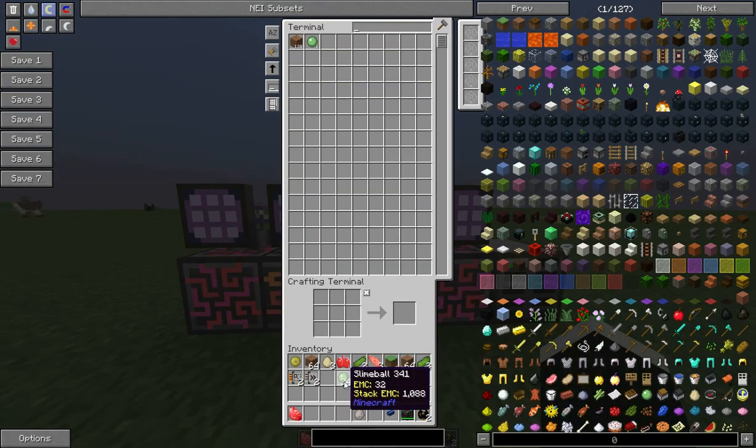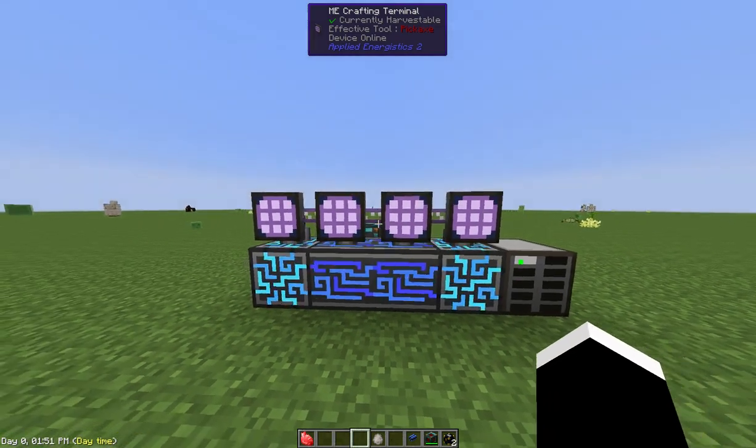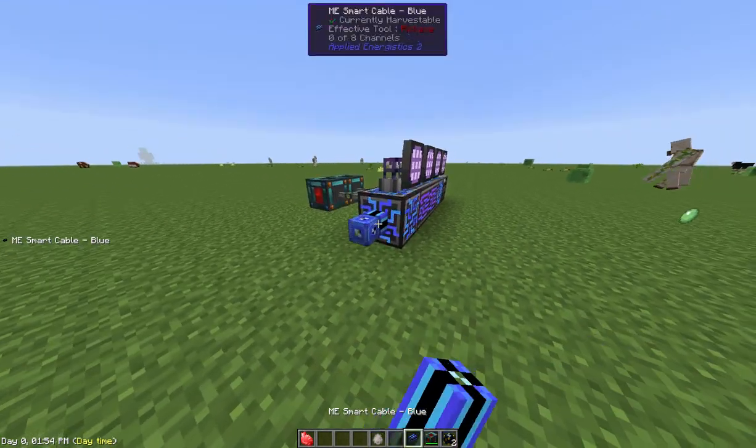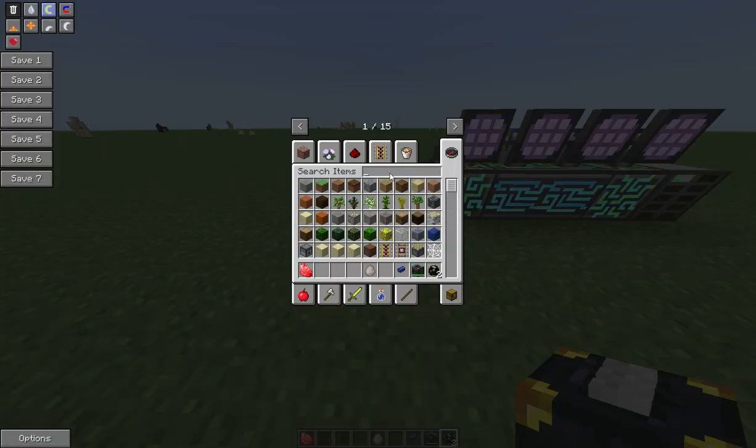Now let's talk about putting stuff in. I can go to the terminal and just put a little something in there — I can click as many items as I want and it all goes into my ME system. Everybody knows how to do that, right? Next let's talk about hooking up an ender chest — that's an interesting idea.